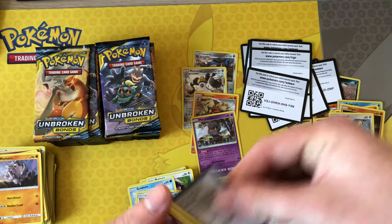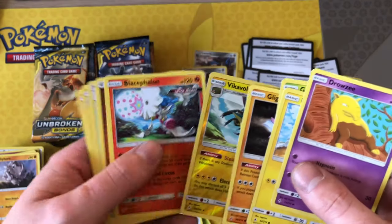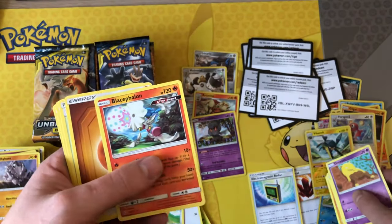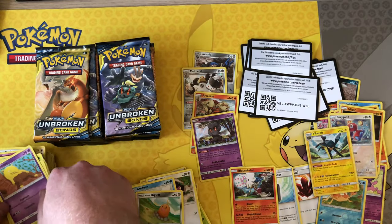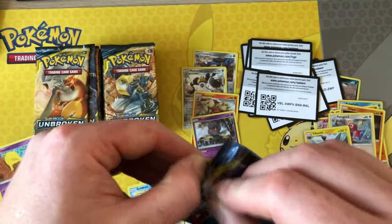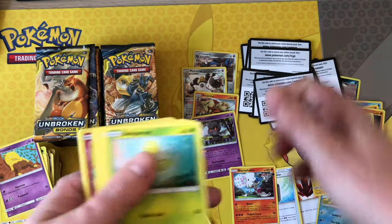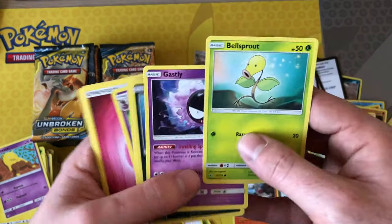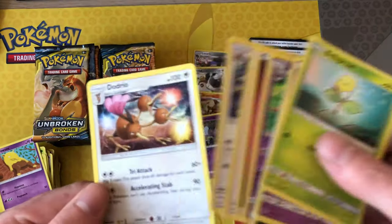Got another green — oh, got a Vikavolt! I need that as well; it's a very decent playable card and I've been selling those in playset listings on my eBay — they sold out quite fast. Sorry if they've gone by the time this video goes live. Oh green — it's a Togepi reverse. I thought Dodrio was a rare; I was wrong. Need to pay more attention to some details in the sets when I open them.